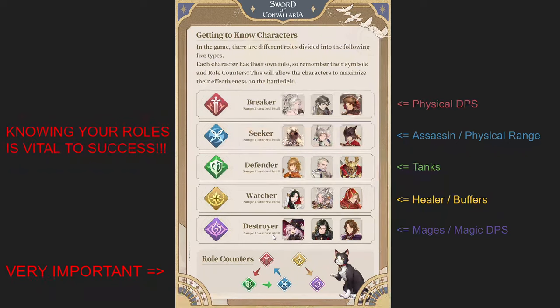Knowing that Breaker-Defender-Seeker trinity lets you clear content significantly faster. Watchers and Destroyers deal damage to each other somewhat — both being magic classes, they usually have high magic defense. However, characters like Cole the Seeker can run up on mages and deal a lot of damage since mages generally have low physical defense. Understanding this when building teams is crucial.